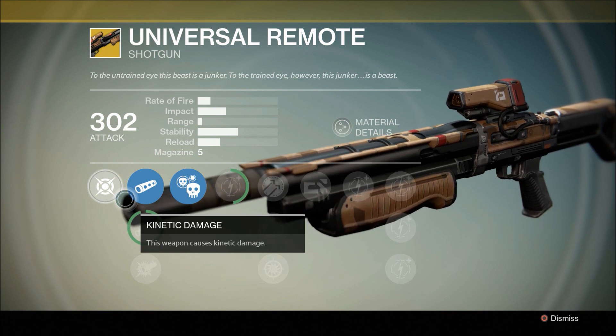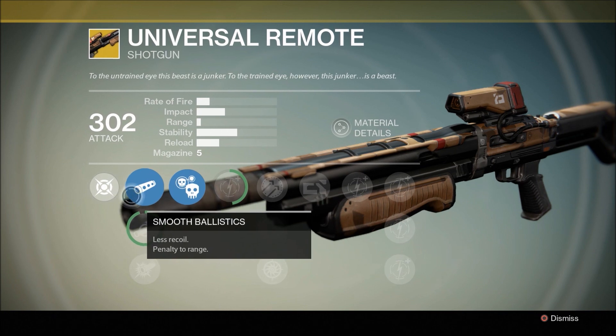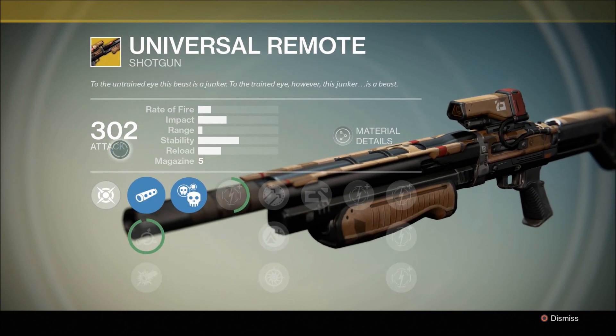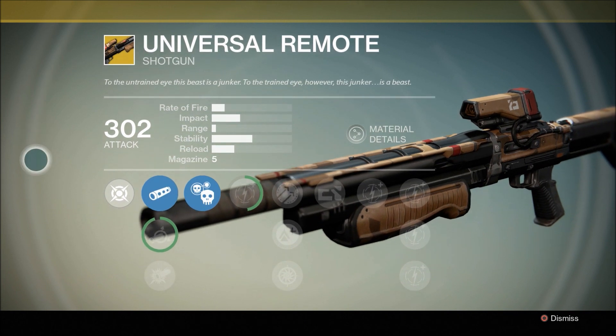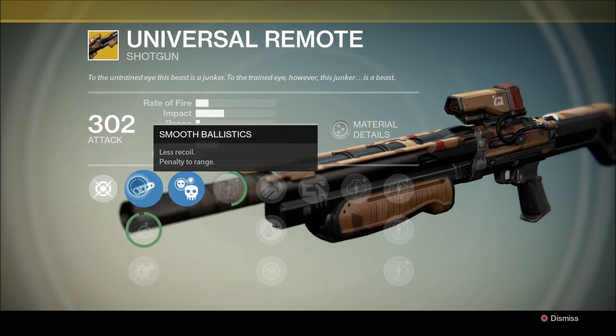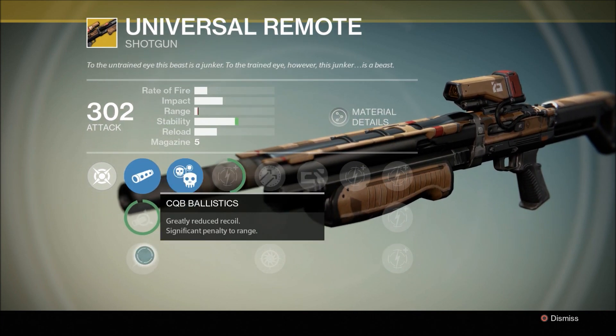What's happening today guys, this is AskedCross bringing you Universal Remotes. This is a shotgun being sold by Xur this weekend. Now the thing about this shotgun is it is a primary exotic shotgun, so that throws away your normal primary loadouts. But let's take a look real quick and see what it has — smooth ballistic, soft ballistic, CQB ballistics.